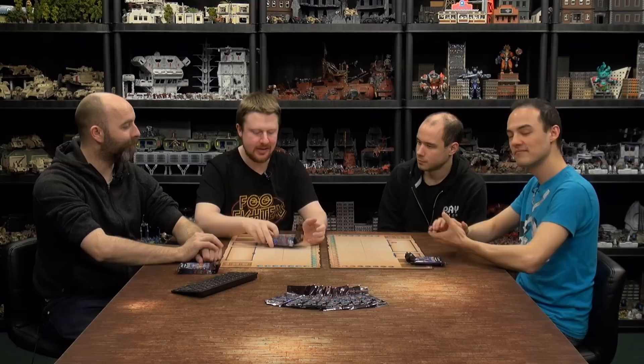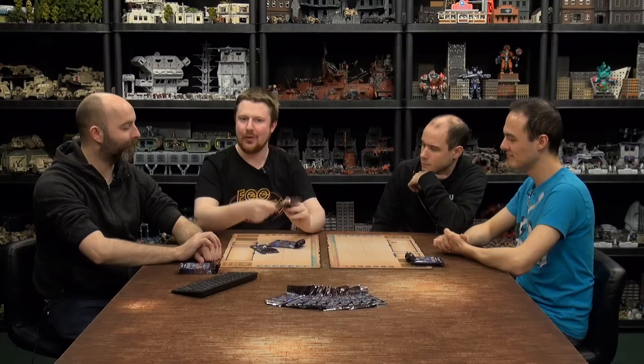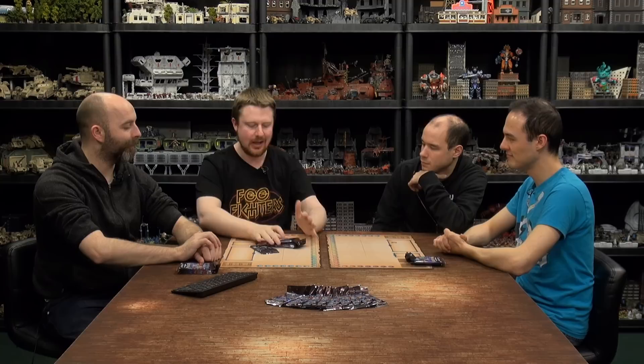Anyone not familiar with how drafting works: in each pack there are nine cards. You open a pack, choose a card for yourself, and the remaining eight get passed to the person on your left. You continue going through eight, seven, six until you have nine cards you've crafted one by one. Then on the second pack you pass to the right, alternating until you've gone through all five packs each, ending up with 45 cards.